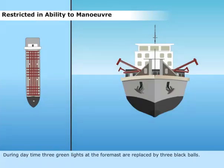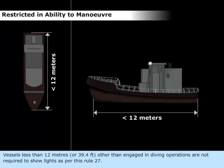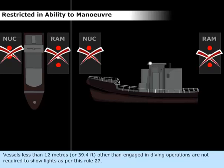During daytime, the three green lights at the foremast are replaced by three black balls. Vessels less than 12 meters or 39.4 feet, other than those engaged in diving operations, are not required to show lights as per Rule 27.